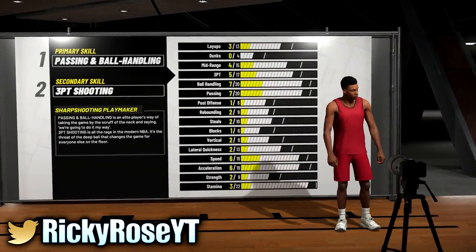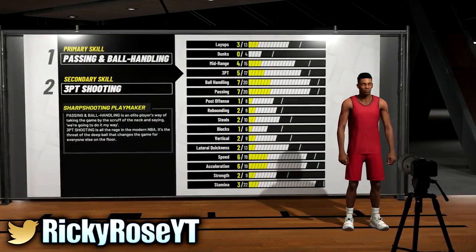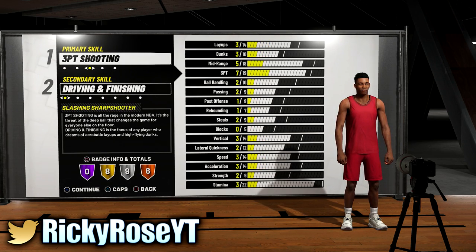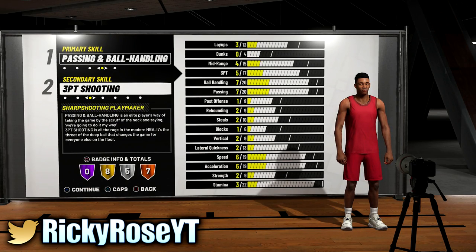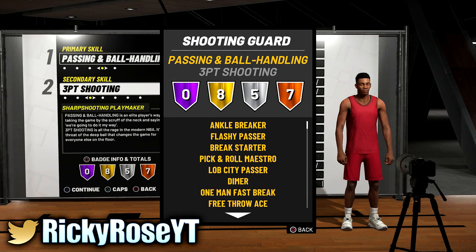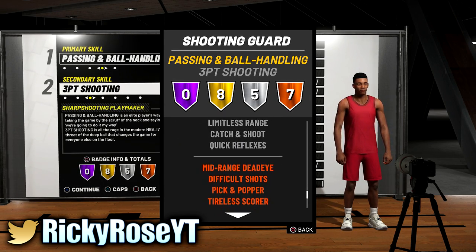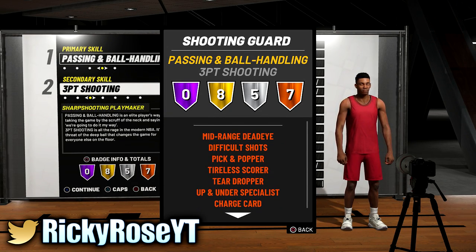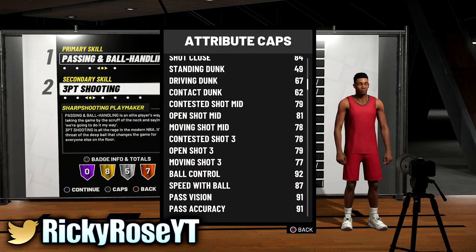If you prefer handling the rock coming up and down the court, feel free to do so. I want to go with the shooting guard because I'm going to be shooting, and that extra little height and weight will make a difference. It's not going to be significant — he's not going to be sluggish or slower than a point guard. With playmaking in your build you're going to be faster. As you can see, you do get more silver badges — one more than the point guard.